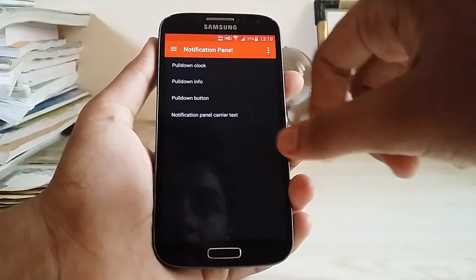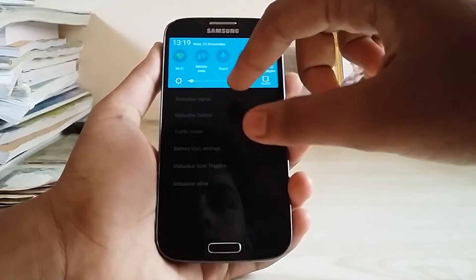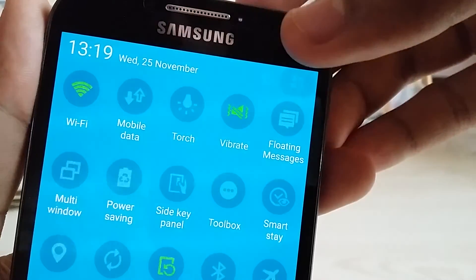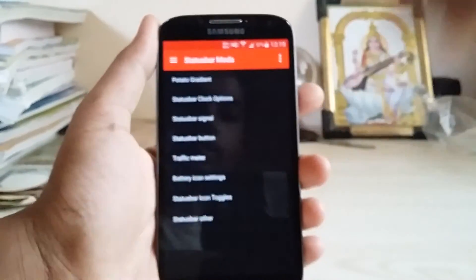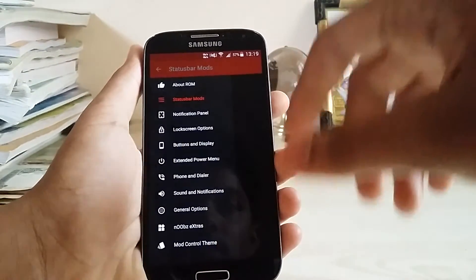We get the notification panel, and these are pretty stock-like options similar to Gravity Box or Venom Xposed — coloring and everything. If you look closely, the notification panel has been stretched to the bezels like the S6, which is a nice touch. It's not the Note 5 one — it's the stock style.